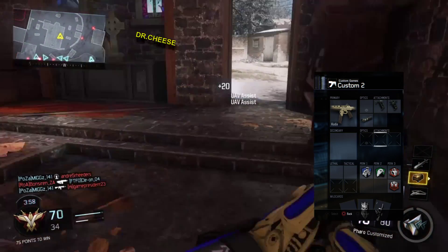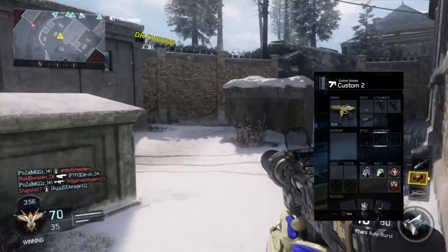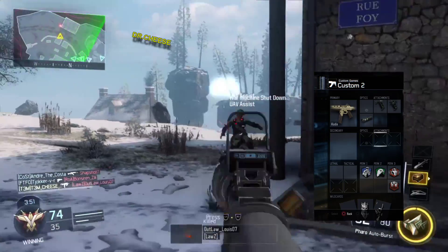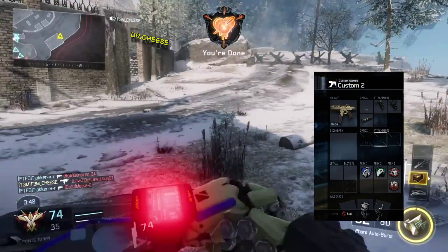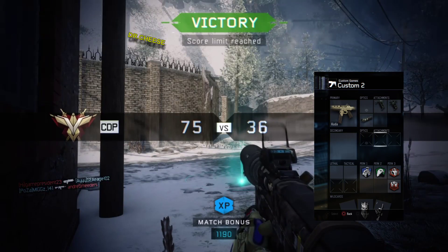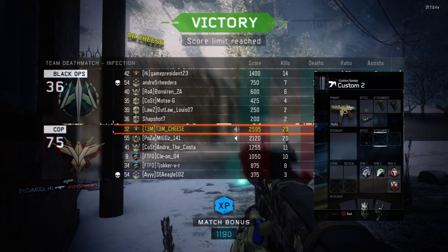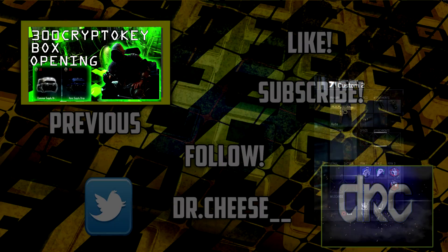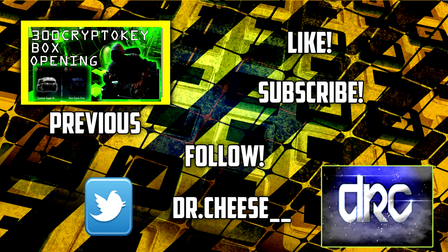I hope you guys enjoyed my video — please like and subscribe. Before you go, I do have one fun fact. Since I am Dr. Cheese, I'm obviously a cheese enthusiast. All you Pizza Hut lovers, I commend you — because Pizza Hut uses the largest amount of cheese in the world. They use approximately 300 million pounds of cheese a year. I give it up to them — you need to give them a round of applause. I love Pizza Hut, I love pizza. Thanks again, I hope you guys enjoyed. Don't forget to like and subscribe. Happy gaming, bye!